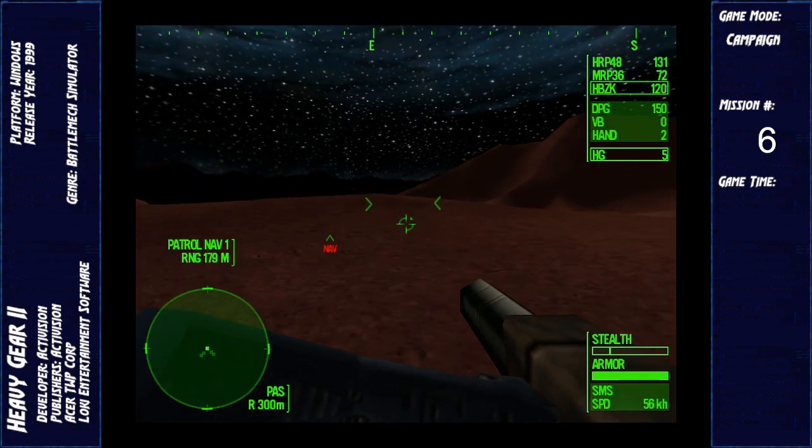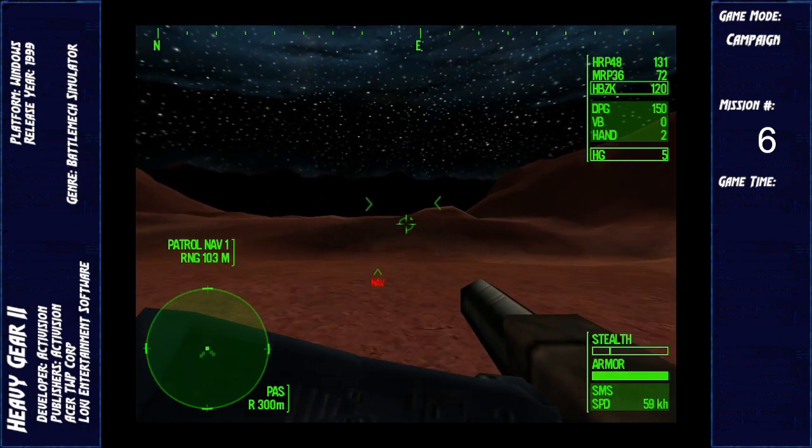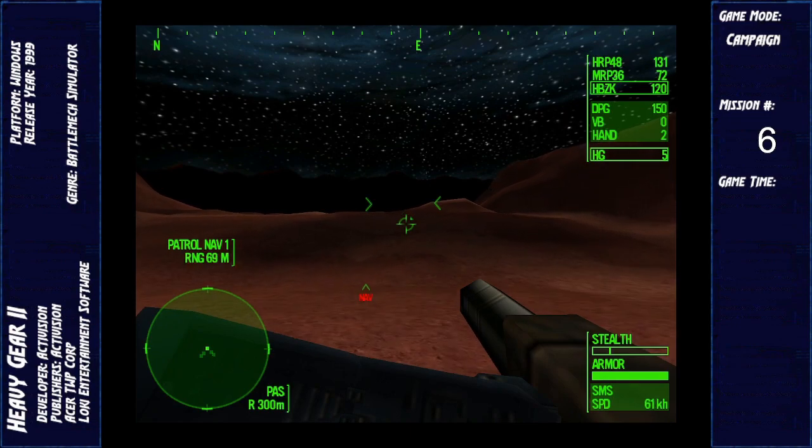Are we sure people live out here? It all looks dead. From what I've read, there's almost no indigenous life on Caprice — just a few lichens.